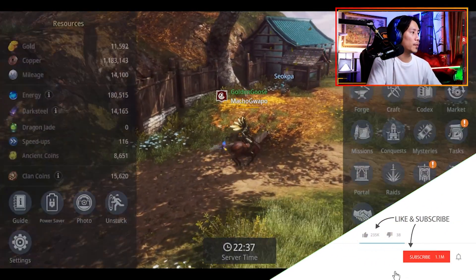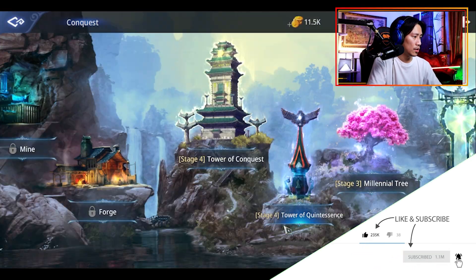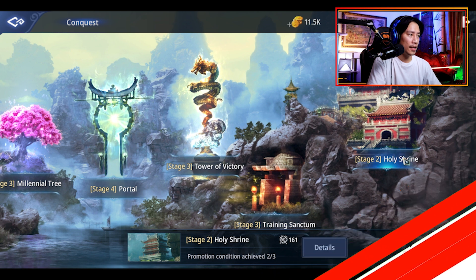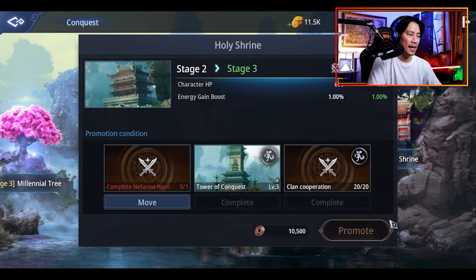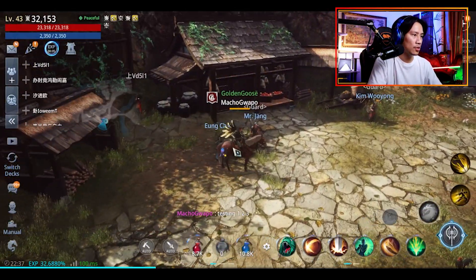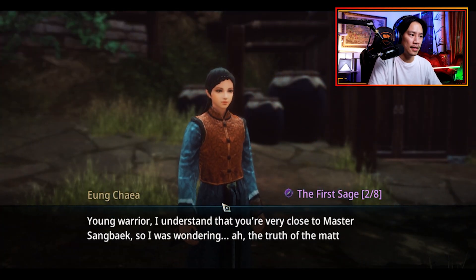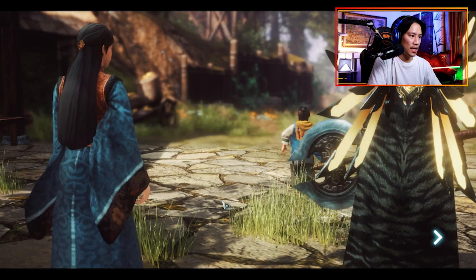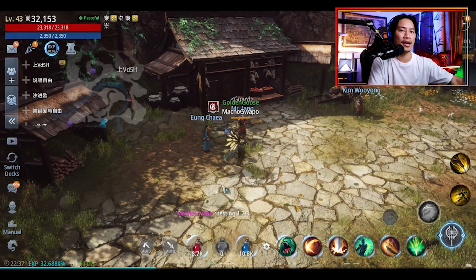The reason why I'm doing this, by the way, is because I wanted to upgrade my holy shrine, which requires me to complete that. So we're here now — we need to talk to Yung Cheya right there. That's two of eight. Just finish that conversation, then we can head on to the next clue.